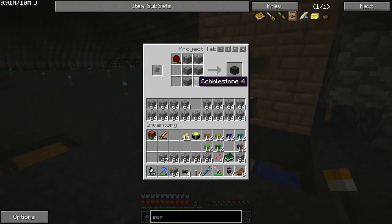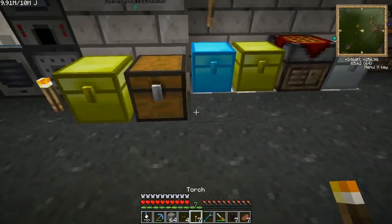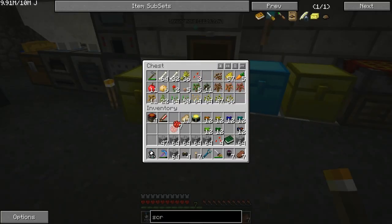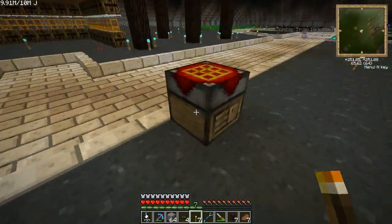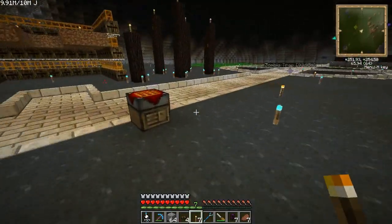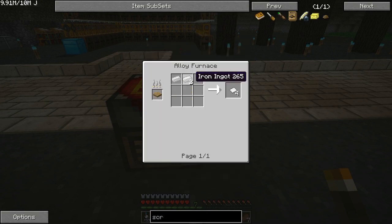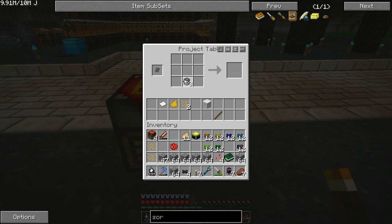I need two stacks of cobble for each of the sorting machines, because I want to sort out the cobble. So you make a paint can — it's seven tin plates, which are made in an alloy furnace from one tin and two iron. Then you take a tin can, your dye, and two flax seeds. That will make a paint can of a given color.